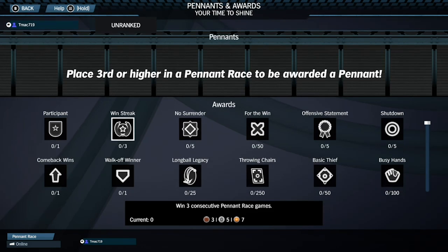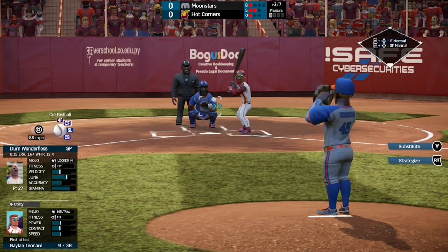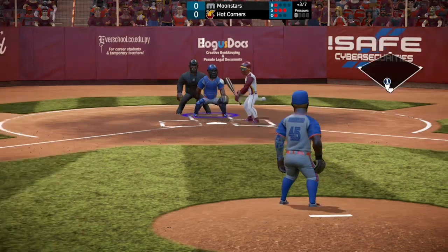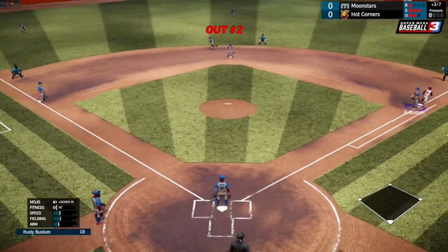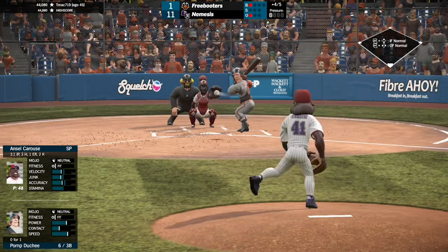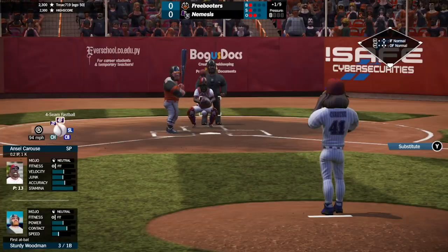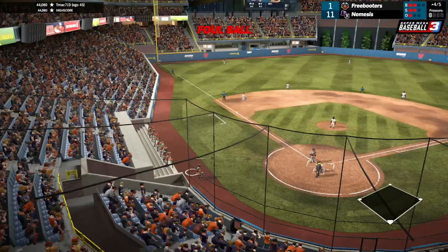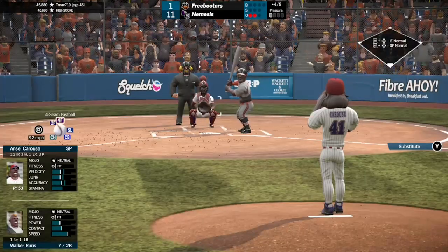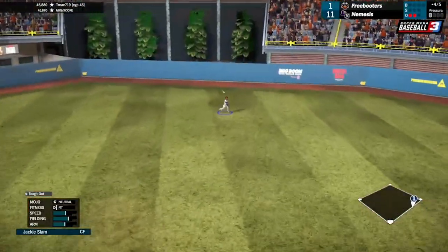On the surface you might think the gameplay looks the same, but take a look under the hood and it's actually a really different experience. Pitching is the most noticeable change and my personal favorite. Power pitching now has the chance of throwing a wild pitch. If you hold down the power button for too long, releasing it at the right time will grant you that perfect 99 power, 99 accuracy rating pitch. But releasing it too early and your accuracy will see a drop along with your velocity. This new feature creates just another layer of strategy when it comes to pitching.